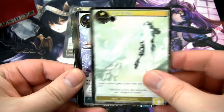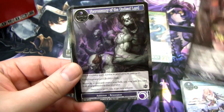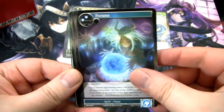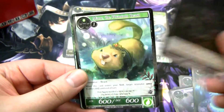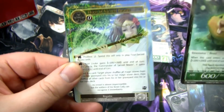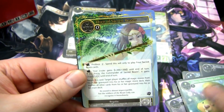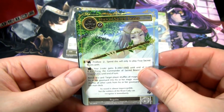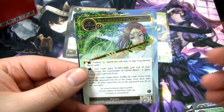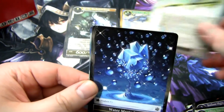The only box I've ever opened of this I opened on the channel — it's one of my first videos. I got so many Melguses — I got two, I got three. So you can get multiple of the same ruler, which is kind of weird. Horn of Sacred Beasts is a fantastic card, recently banned in Wanderer, which is a bummer.